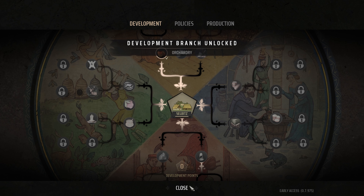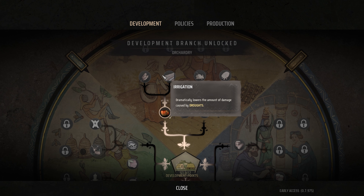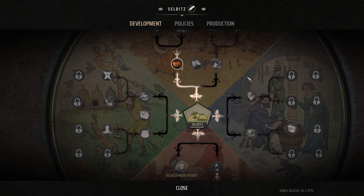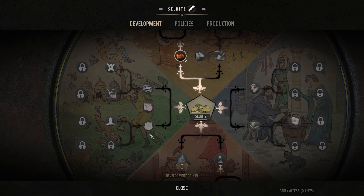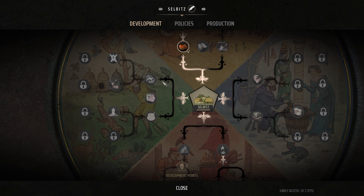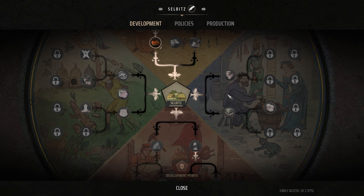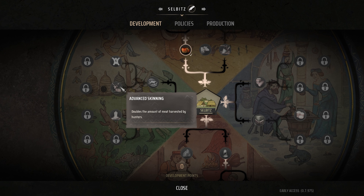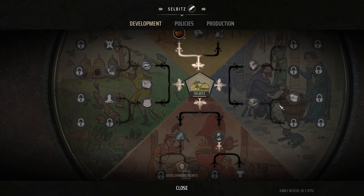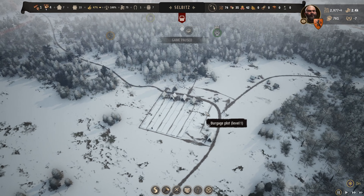I'll take orchardry to begin with. Further on we can get irrigation and rye cultivation, but the rye isn't great here. We'll probably go down to trapping and beekeeping — that gives us three points. Then we'll take two from there and potentially take charcoal burning. Actually, rather than beekeeping, we'll get trapping and advanced skinning, then take charcoal burning. That gives us one, two, three, four, and then five and six with trade logistics and better deals. I think that's the best development tree for here.